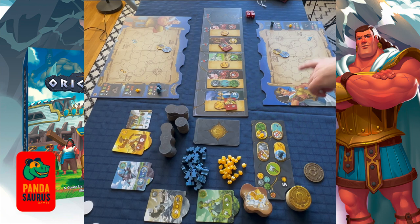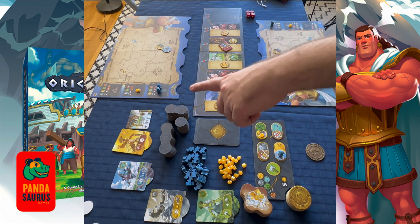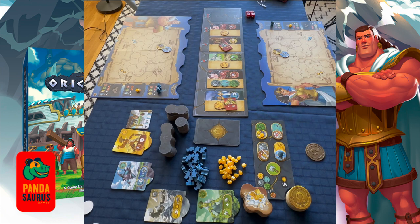You're going to start by setting up your player board, the action board, the construction tiles, and all of the monster tiles. Place the dice, the bags, the hoplites, the Ori Calcum, titans, terrain tiles, and all of the extra tiles for the construction board within reach of everybody.